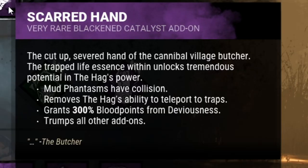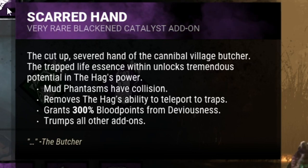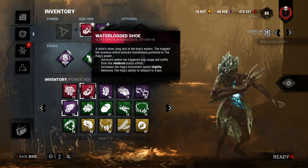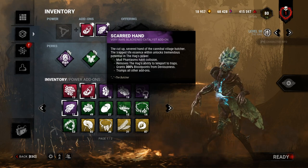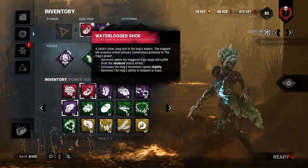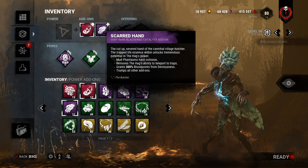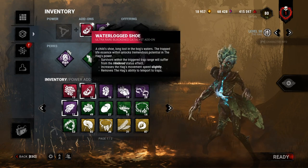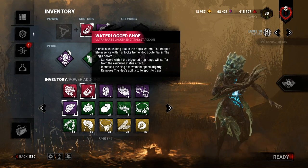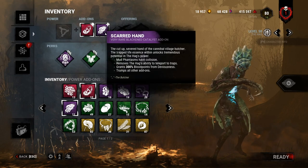We're combining this with Scarred Hand, which is another really unique add-on. This also makes it so the Hag can't teleport to her traps, but it makes the phantasms - the things that pop out - have collision, so you can use your traps to body block doorways and stuff. I'm pretty sure this works together. The idea is that it's there to body block, but even if they don't get body blocked and try to run away, they still get slowed by Waterlogged Shoe. The main reason I want this is for the additional movement speed - 4.5 as opposed to 4.4 is a massive deal since I'm not going to be able to teleport at all.